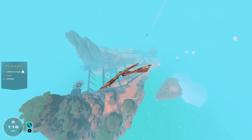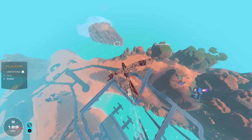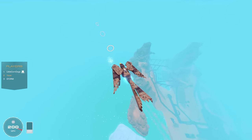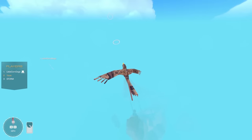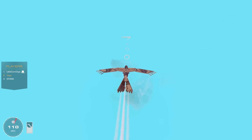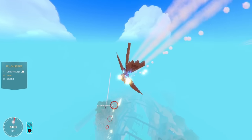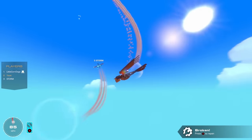Yuzi is back in the lead with two points — Corndogs proposes an 8v8 next. The final round begins — if Yuzi wins it's over; if the others win they keep playing. Three, two, one, go. Yuzi does a wild maneuver — Corndogs starts shooting at him. Storm gets on Yuzi's tail. Yuzi tries to evade, going upside down. Storm hovers to slow down and catch Yuzi. Yuzi and Storm trade shots while inverted and upright.